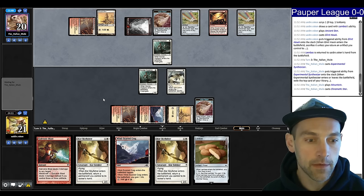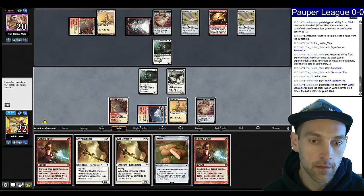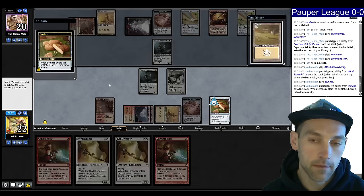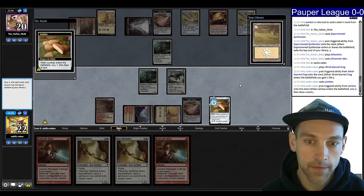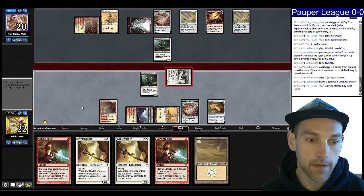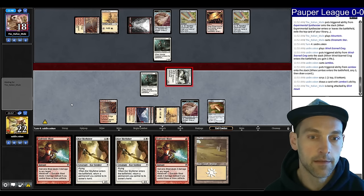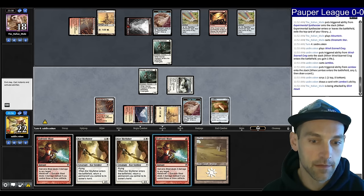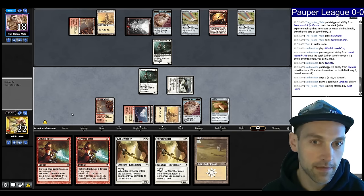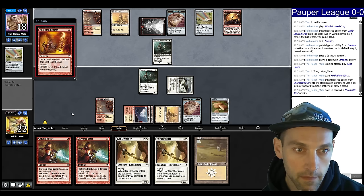We might want to start holding open Galvanic Blast so we don't get killed. I'm going to play the Lembus, scry again. I can take the land for next turn and attack in the air. Then on their end step I'll kill their creature so they can't suit it up. Now that I see they're effectively at 10, I probably should hold on to this for lethal. The Kodotha Rebirth — yep.